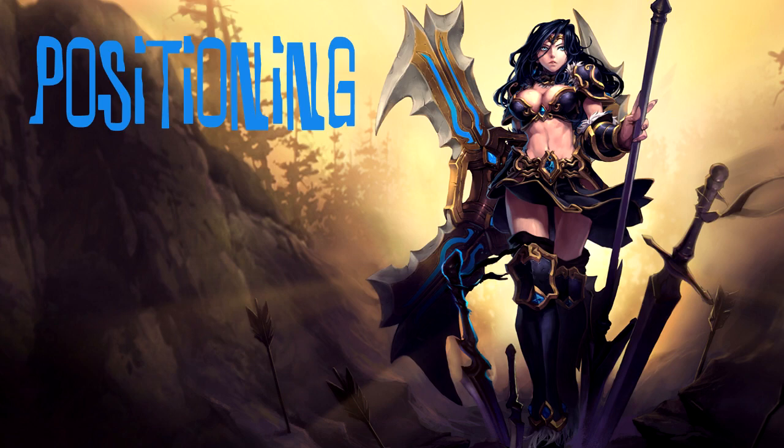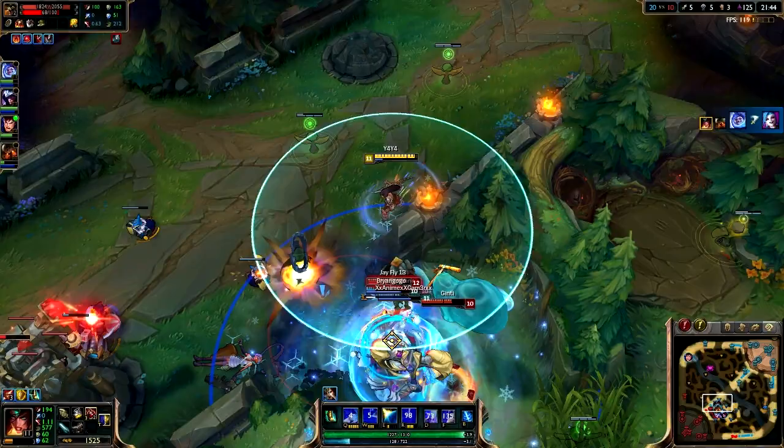The first topic will be about positioning as an AD carry — where you need to be in teamfights and what you need to be doing to stay alive. Since it's pool party week I've been playing casual games with redditors and I've noticed that most silver, bronze, and some gold AD carries won't actually position correctly. They'll try to engage themselves in fights and get damage off early, but that's not what you want to do. You do want to get damage off, but your positioning needs to be in the back — you need to stand behind the tanks.